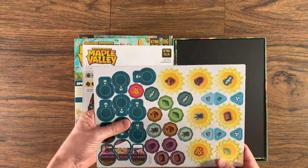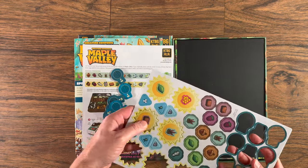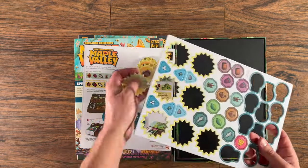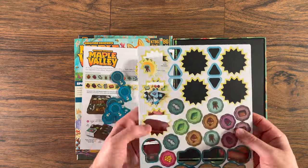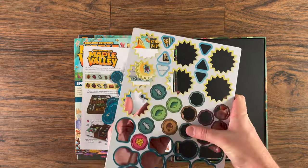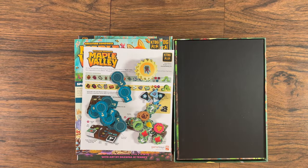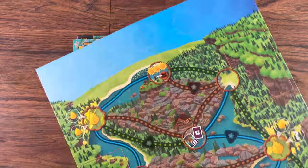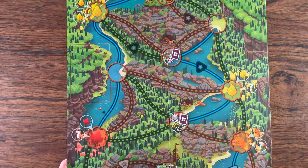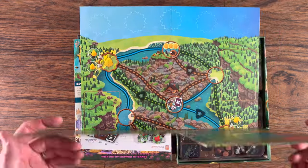It's the first day of spring and the critters of Maple Valley are preparing for the annual spring festival. While the adults prepare the village, the local children are tasked with searching the woodlands for the ingredients needed to make a dazzling variety of party favors that work well together and make sure the festivities are ready by the time dusk arrives. Your goal is to be the critter who brings the most joy to the festival.